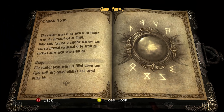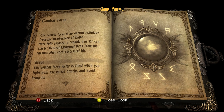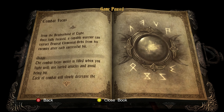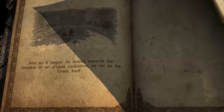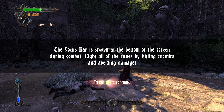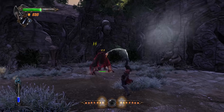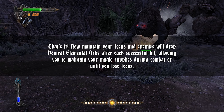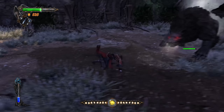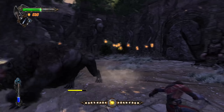What's here, I hear you say. Plot! Oh wait, a focus scroll? What is a focus scroll? Combat focus is an ancient technique from the Brotherhood of Light. Once fully focused, a capable warrior can extract neutral orbs from his enemies after each successful hit. So basically: fight well, get better. You can fill the focus orb by doing blocks. Light all the runes by hitting enemies and avoiding damage. Now maintain your focus and the enemies will drop neutral orbs after each successful hit, allowing you to maintain your magic supplies. As you can see, this thing is dropping them all over the shop.